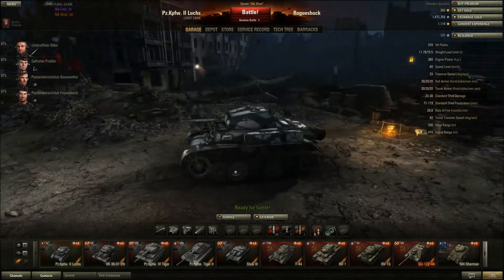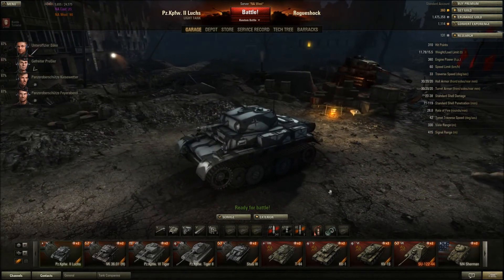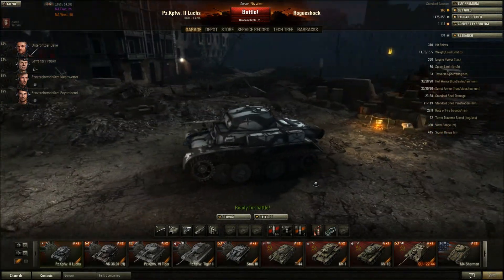First we've got the Panzer II Luchs. It's a really quick tank. It's best, obviously, for scouting because it's the lowest matchmaking you're going to get. A lot of people might play this tank first and seem to complain — why am I always seeing so many tiers above me? But that's because you're playing the scout tank and it's mainly for that.